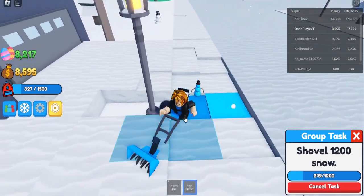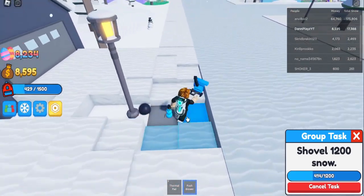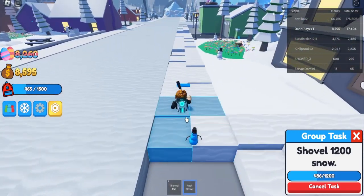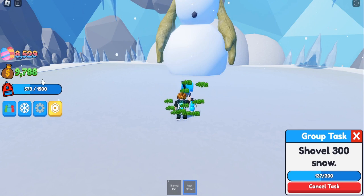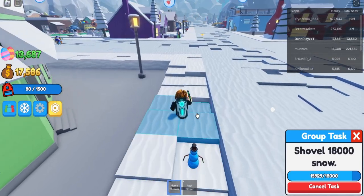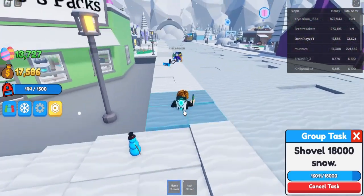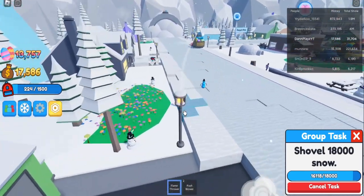So basically once I'm walking around and I see these diamonds, I just go around collecting them until there's no more left. Then once I have enough snow I'll sell it for money and get myself a flamethrower. Two hours later and I'm still farming. There's honestly nothing that cool about this game except for the snowy map.